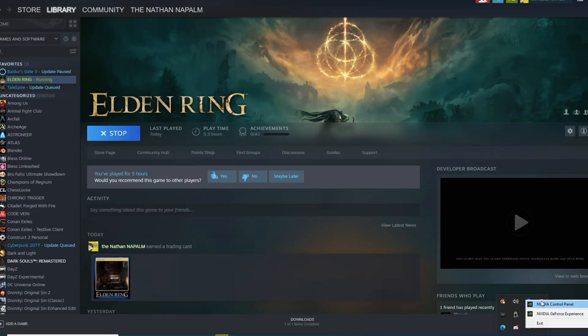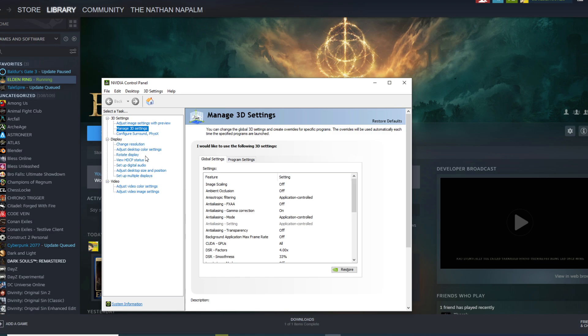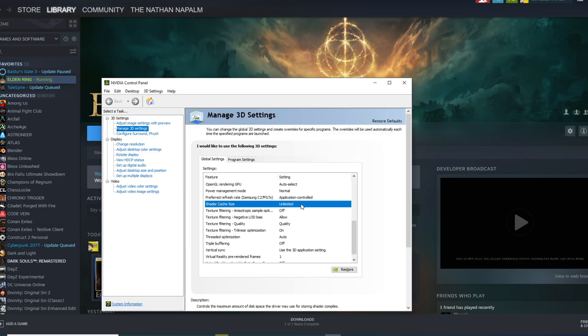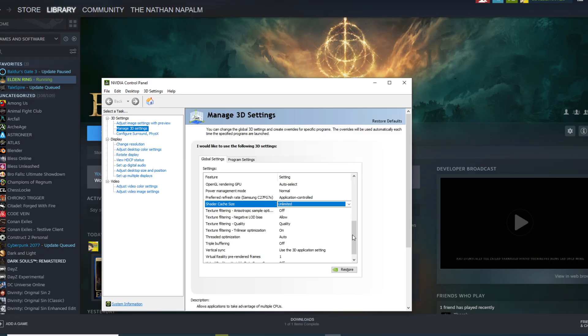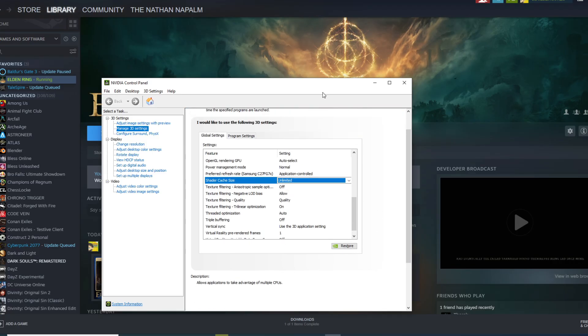Go to your NVIDIA Control Panel as shown here, and under Manage 3D Settings, make sure you are on the Global Settings tab and scroll down to Shader Cache Size and change it to Unlimited. Click Apply and now relaunch Elden Ring and see if that fixed it for you.